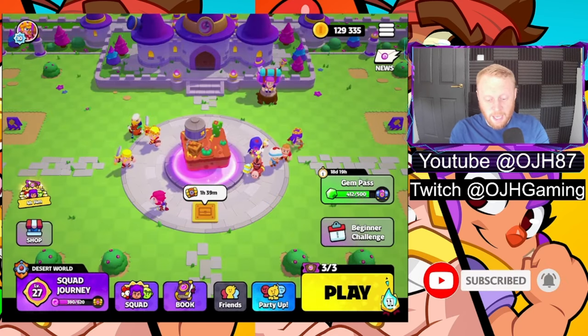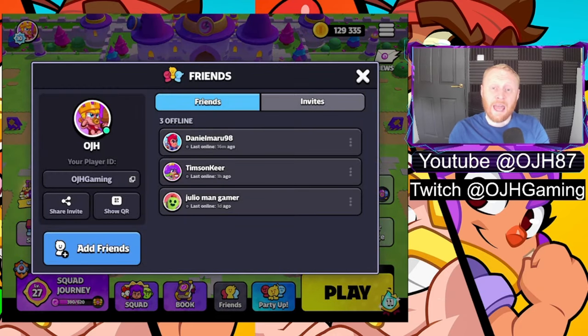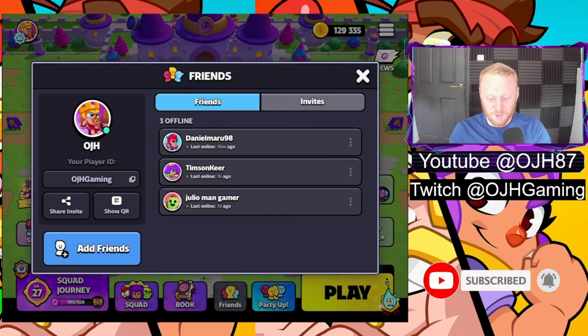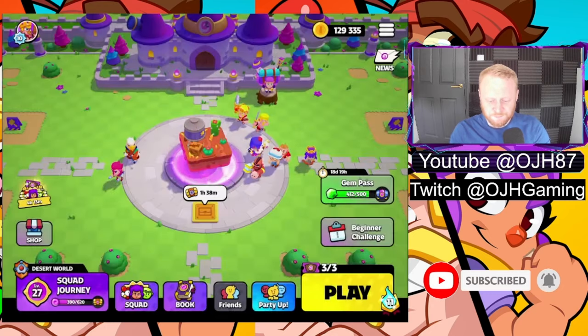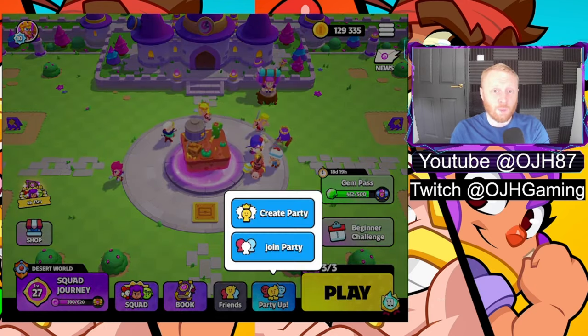You've got a friends tab at the bottom so you can add your friends. I've got a few people I've met through my streaming on Twitch — my handle is at OJH Gaming, so give us a follow over there. Get the game downloaded and we can squad up and have a good laugh, which has been really really cool.